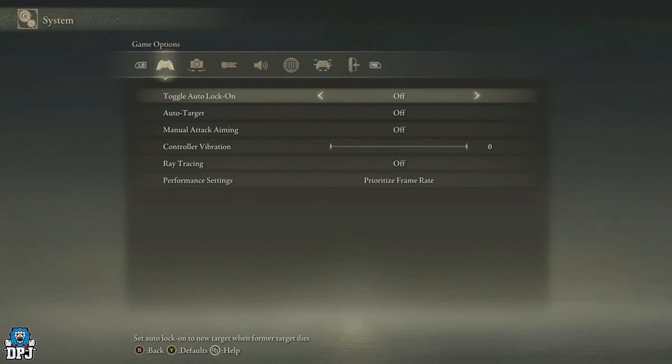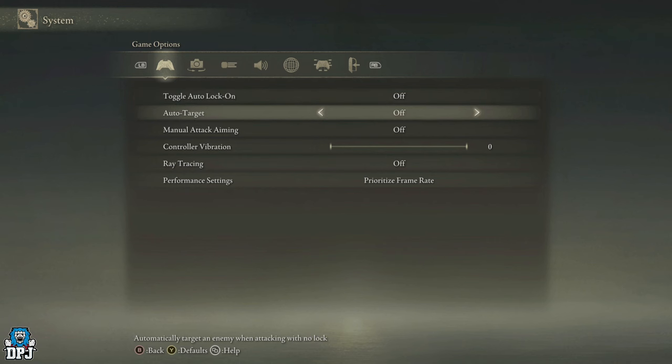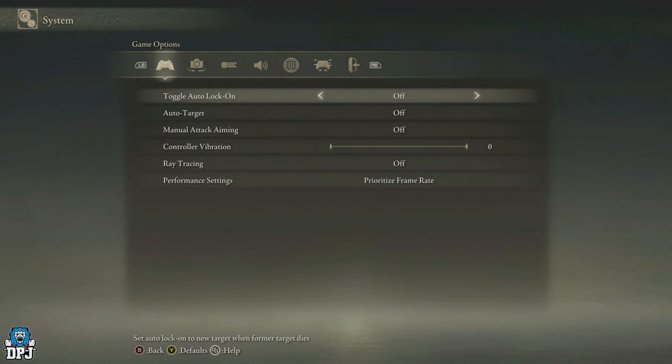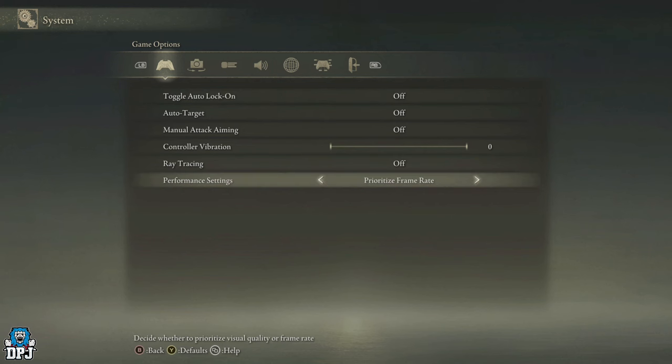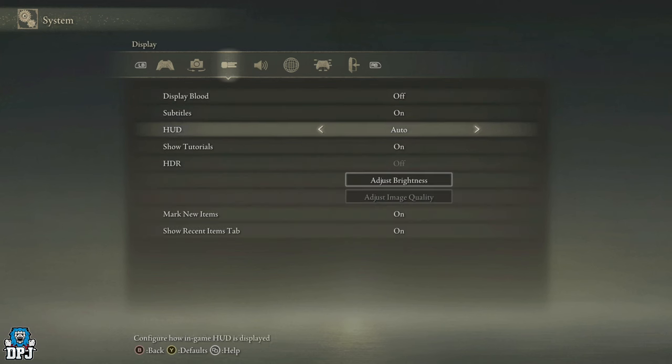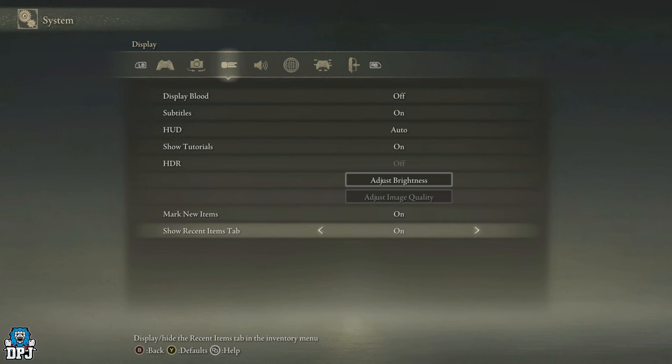Now if you're interested in my settings, these are the settings I use — I've used these from day one. I play on Xbox by the way, not PC. Auto target is horrible, manual attack aiming is horrible, toggle auto lock-on is horrible. I prioritize frame rate — I'm barely getting 30 on the Xbox Series X, but yeah, I'm prioritizing that. This is what I use and it's been perfect for me. Make sure these are on — they should be default, but there we have it.